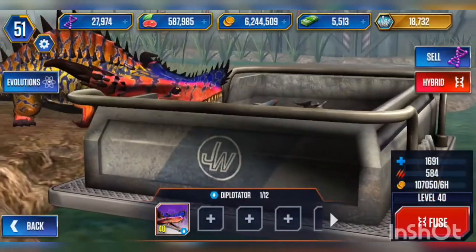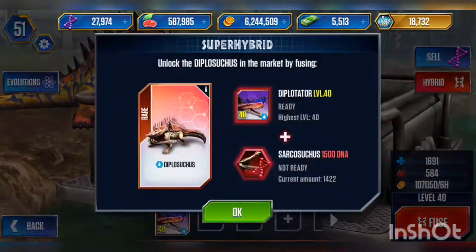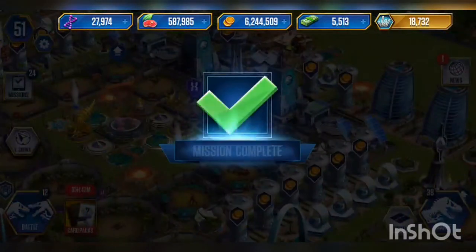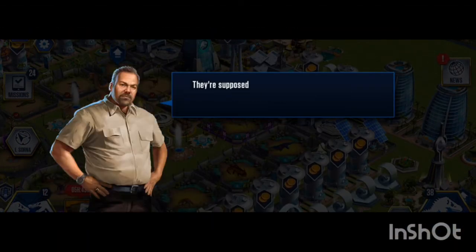We could fuse it, but I don't think it's good to fuse. Diplotator is good enough like this — it's hard to get that far anyway. And we got this nice level 40.